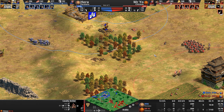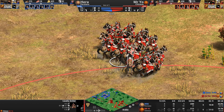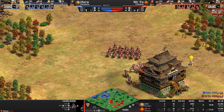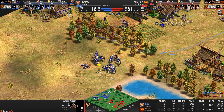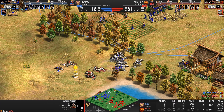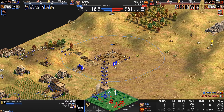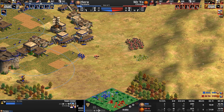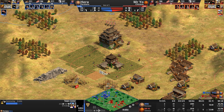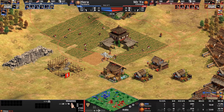Mr. Yo is just keeping an eye on his opponent. Hera is finally able to use some of his villager advantage. Mr. Yo has basically caught up — army supply is still 27 to 23 for Mr. Yo. Upgrades on these camels still missing the second armor upgrade. A random camel mixed into the mix here — you don't belong! A good position for a new town center — nice and secure with lots of space to expand.